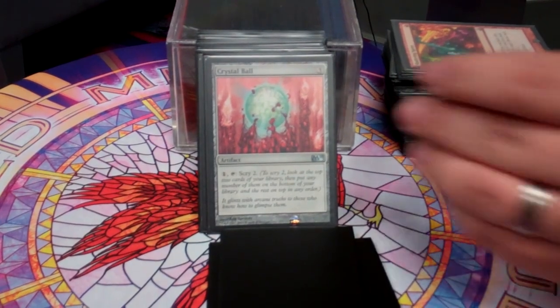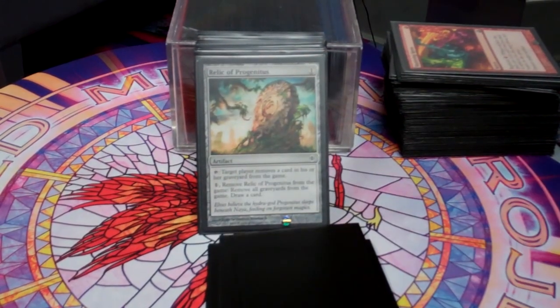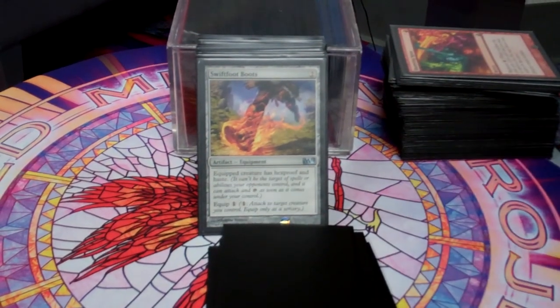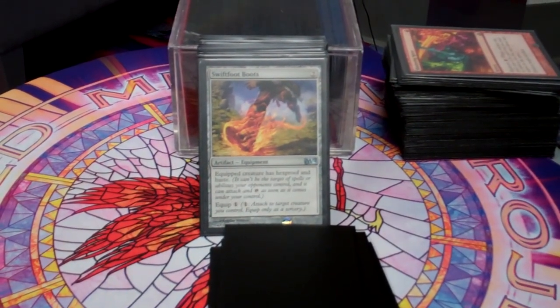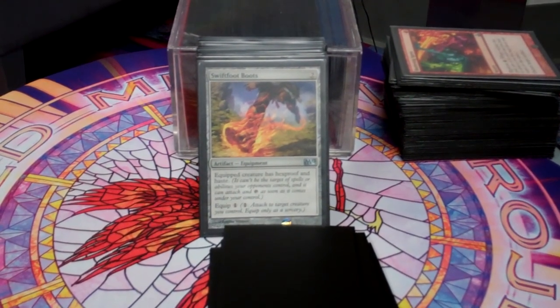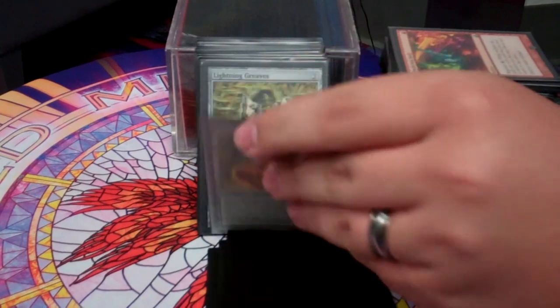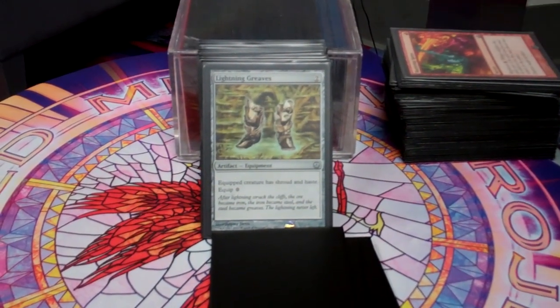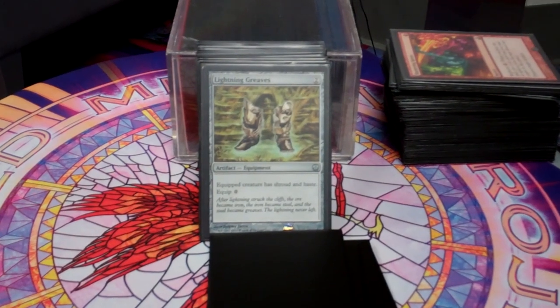Crystal Ball also helps me smooth out my draws. Relic of Progenitus keeps graveyard decks at bay. Swiftfoot Boots gets Dragon Mage going right away, and gets a lot of my beaters going right away as well. Lightning Greaves, same thing — and also protecting Zozu is a big thing for these cards.